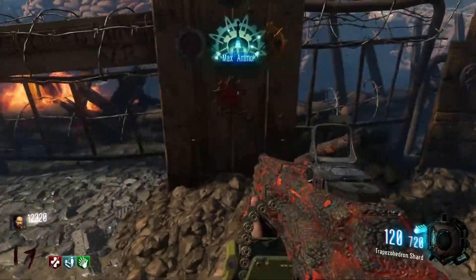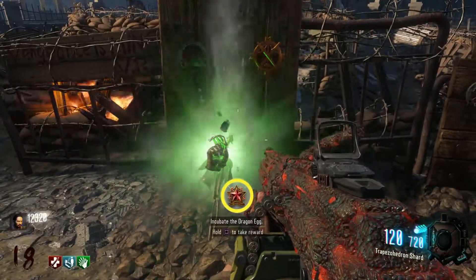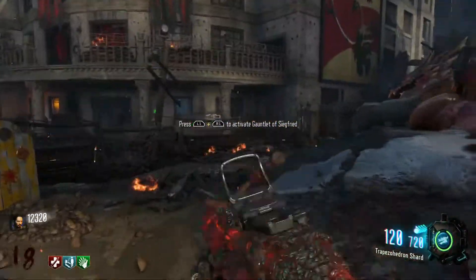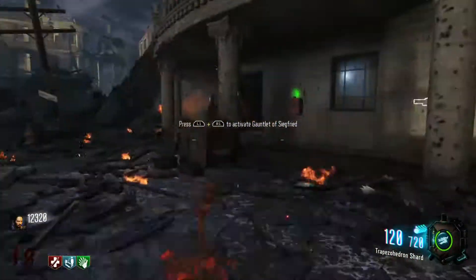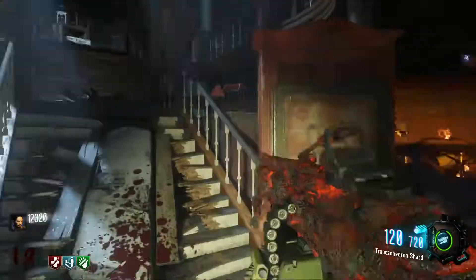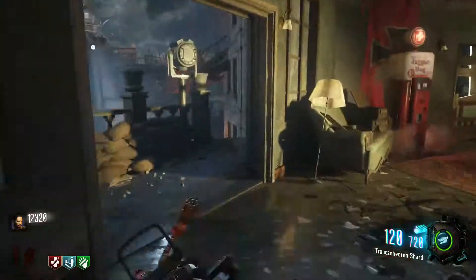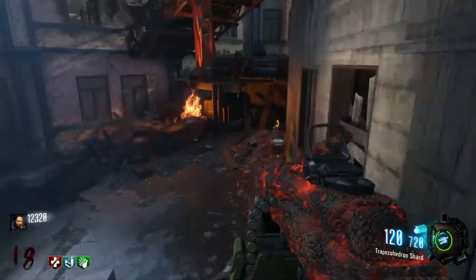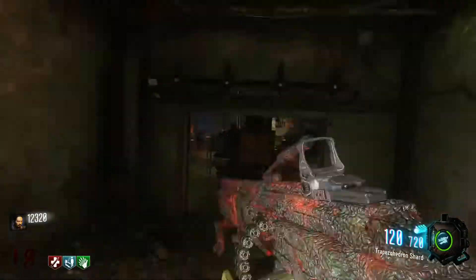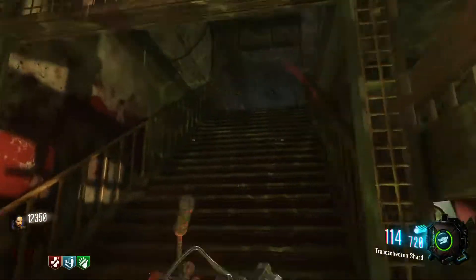For the final step, go back to your tombstone, interact with it, and it gives you the Gauntlet of Siegfried. The Gauntlet of Siegfried is basically a glove with a mini dragon on it — the dragon can spit fire, you have a crazy superman punch with it, and the little dragon can also retrieve stuff for you. The Gauntlet of Siegfried is a big part of the easter egg, so definitely get this because you're going to need it.